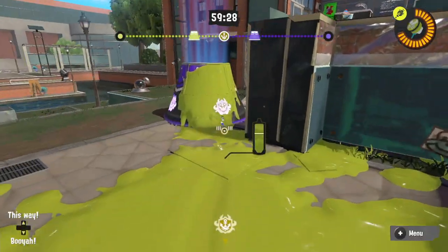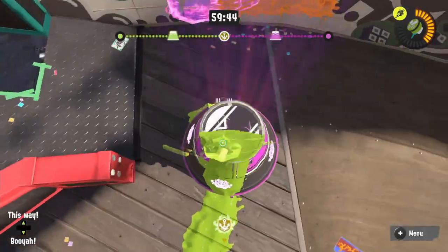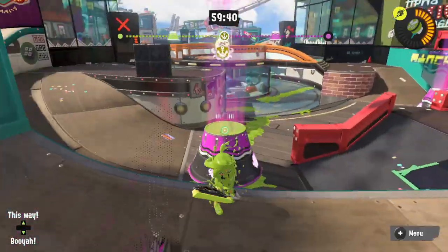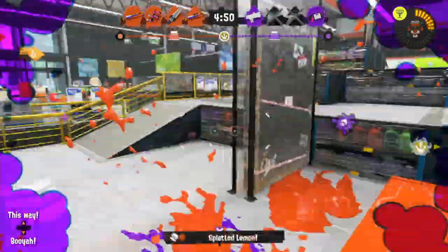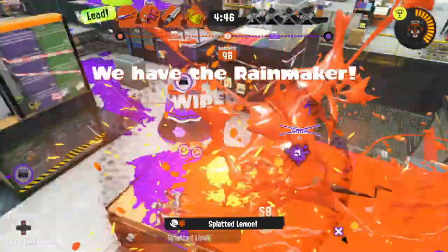There are also a couple honorable mentions, specifically on Inkblot Art Academy and Wahoo World, since they do also have jumps like these, but they're only possible before the checkpoints have been cleared, making them pretty limited in application but still nice to know about. Overall, getting the hang of these jumps opens up even more options in an already dynamic game mode, and they're also just a lot of fun to do and surprise your opponents with.